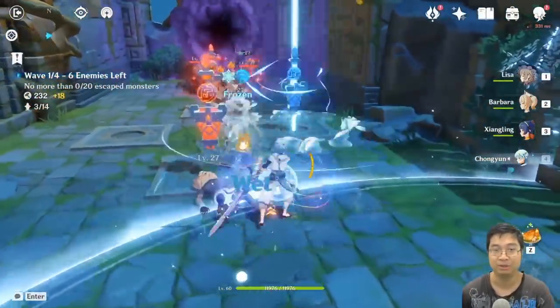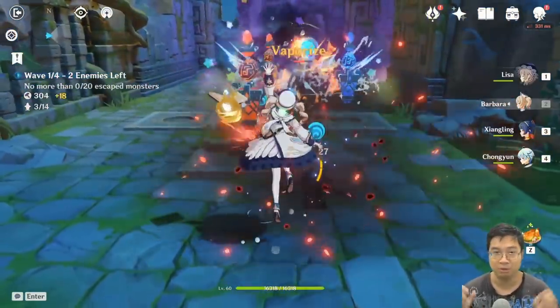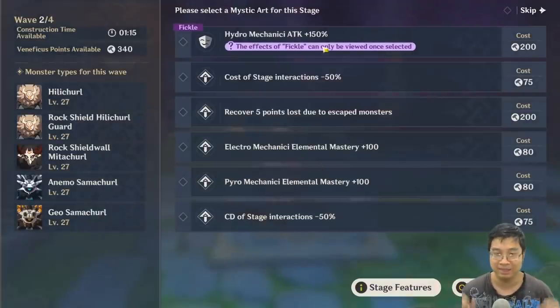Also notice that while you're fighting you can also be building — this is quite important. As you gain points from killing enemies, you can build more towers, and this allows you to defend as you build. You don't have to wait for the building stage to start building. This is essential.